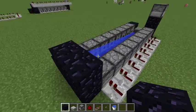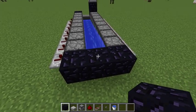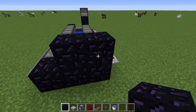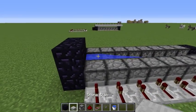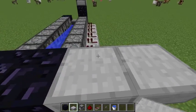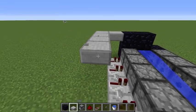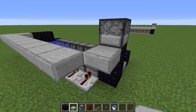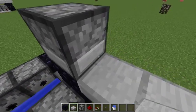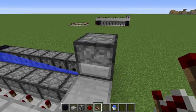Now you're gonna want to place two blocks to the right if you're standing at the back of the TNT cannon. Then take your stone slab and place it on top of that block, and bring your stone slabs forward like this until it connects with the front block of obsidian.